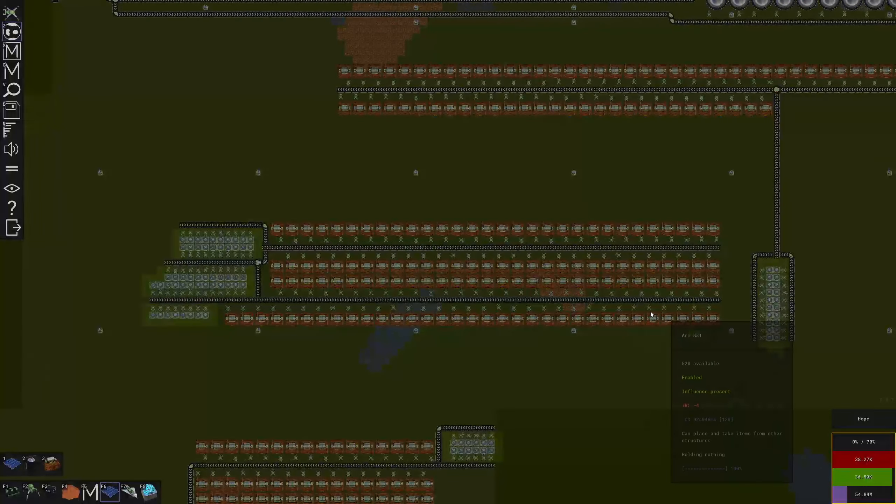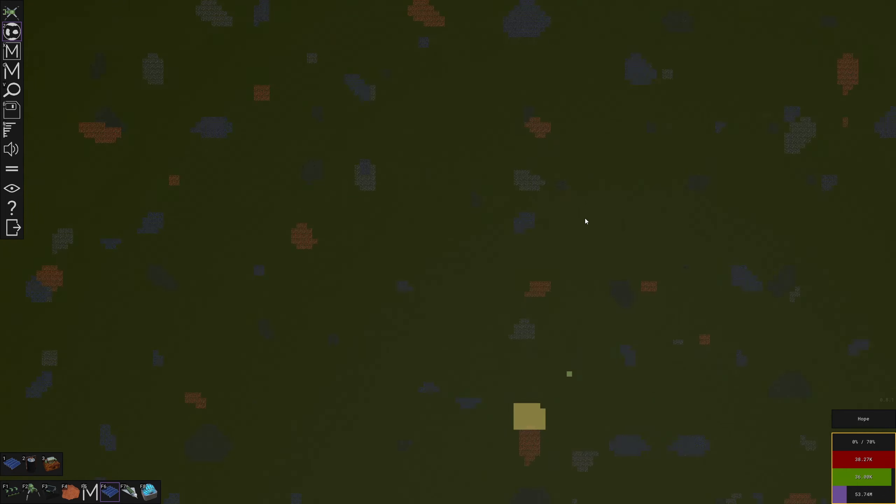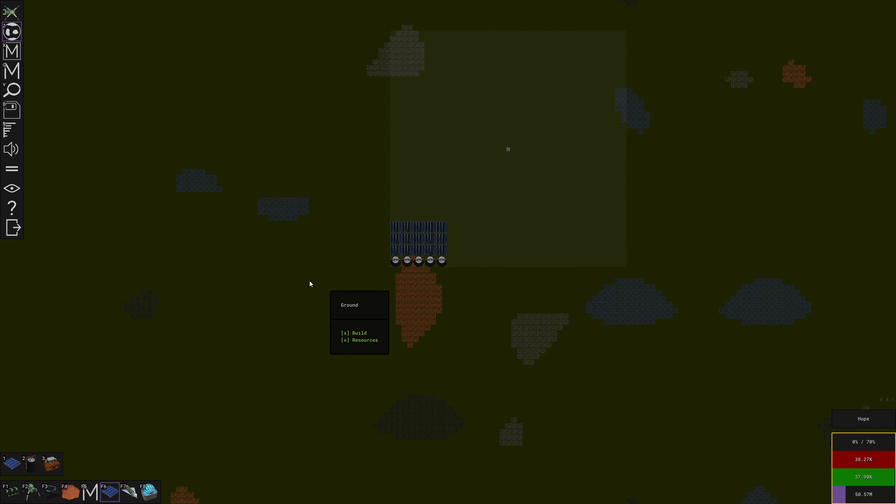We've got a lot of power. One of these energy storage units makes 100 energy, and the solar panels at full power make 250 - but actually 70 percent is as full as we get, so that's only 175. One of these things at full juice is only good for 1.75 of the furnaces that we have, which is not great. We're gonna need a lot of them, but we're getting there - slow and steady.